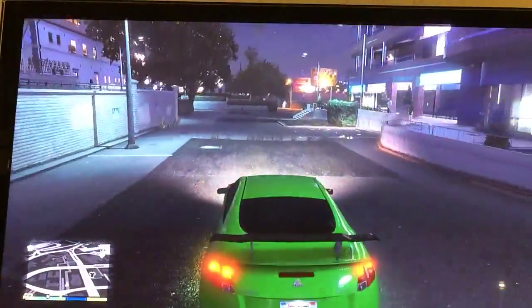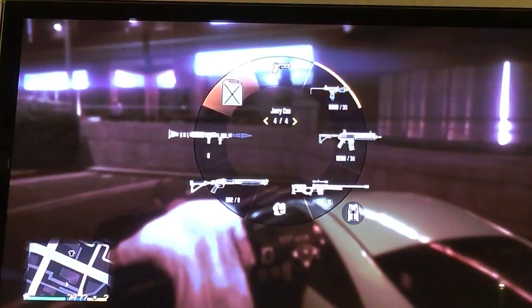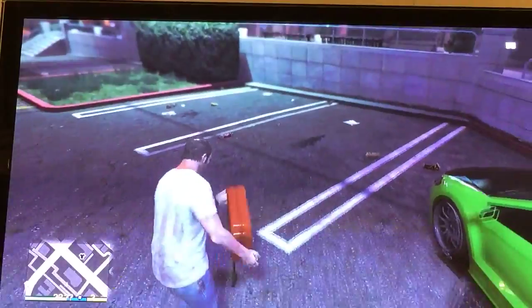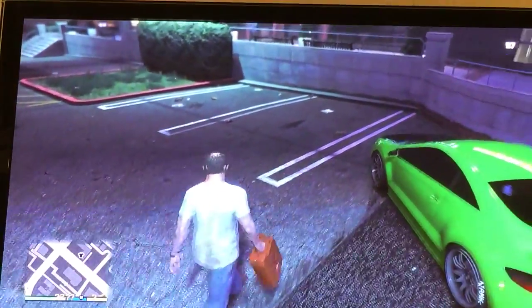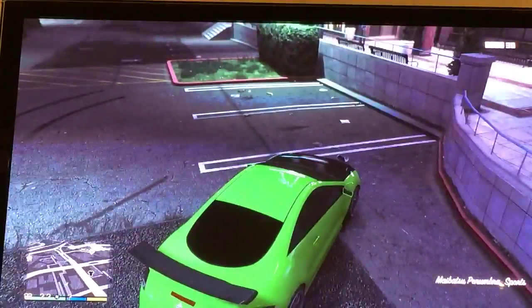We are doing the scene where his Eclipse gets shot and then explodes. It says 'gas,' and they run away. So I'm going to be pouring gas on the ground like that, to simulate the gas tank leaking a little bit.